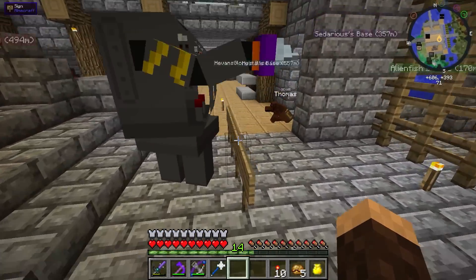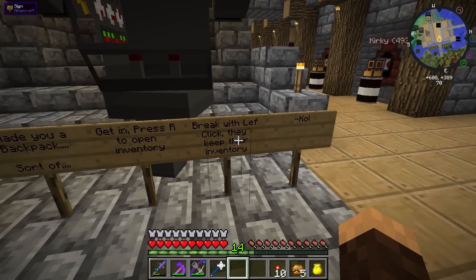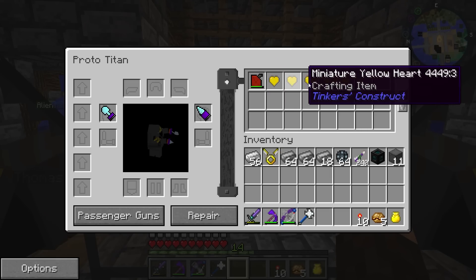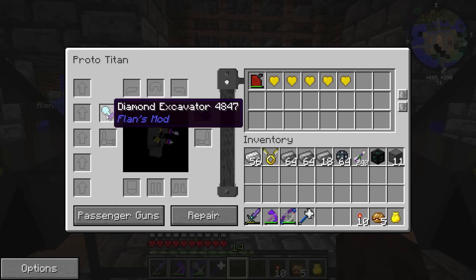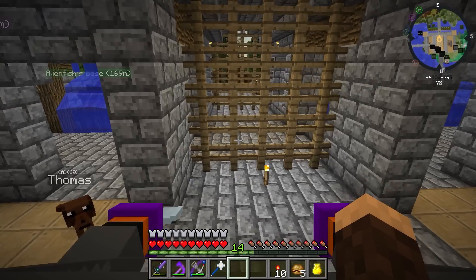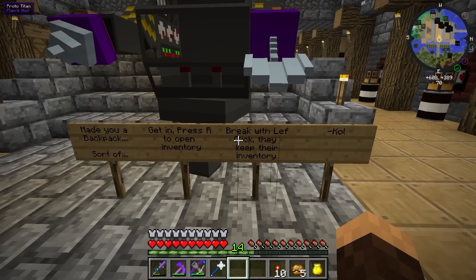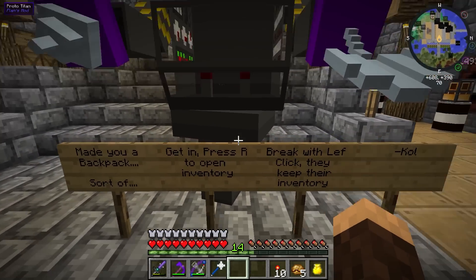I forgot to mention this last time, but I think Cole — Cole Indra left me this little mech suit, which is cool. You can press R to get into its inventory. He put some gas and some miniature yellow hearts in here, which is awesome. It also has a diamond drill and a diamond excavator. He said it was like a portable backpack, sort of. Get in, press R to open the inventory, break with left click, and they keep their inventory. Nice!